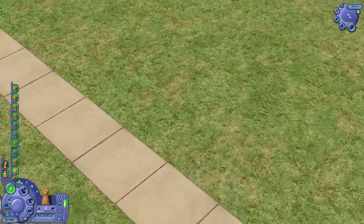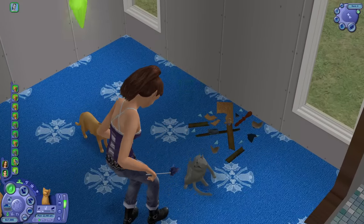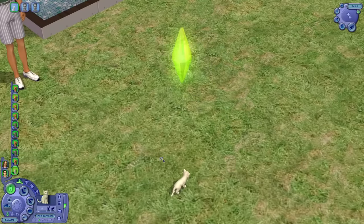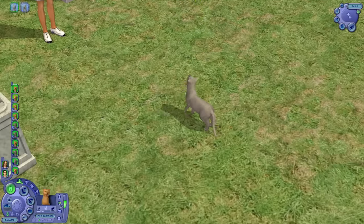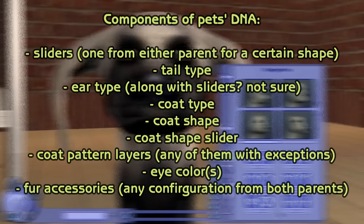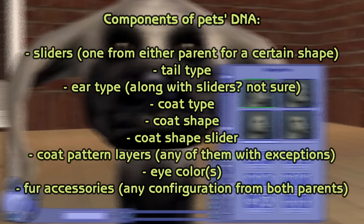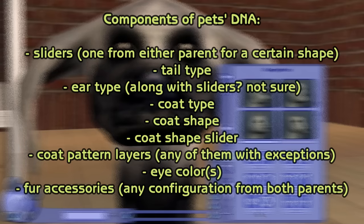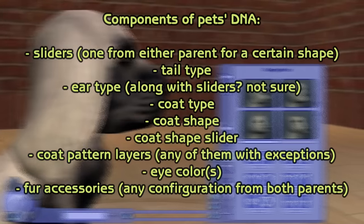It's kind of like those two layers couldn't be separated — weird, but oddly realistic. Why would the offspring have a completely different color than the parents? I can't believe the devs might have actually thought that through — it's incredible. And of course, the general shape sliders are passed down very similarly to Sims. So if one pet has very thick legs and the other has very thin legs, the offspring can have either thick or thin — either one slider or the other. But any slider can be inherited separately. Fur accessories can also be inherited from parents.